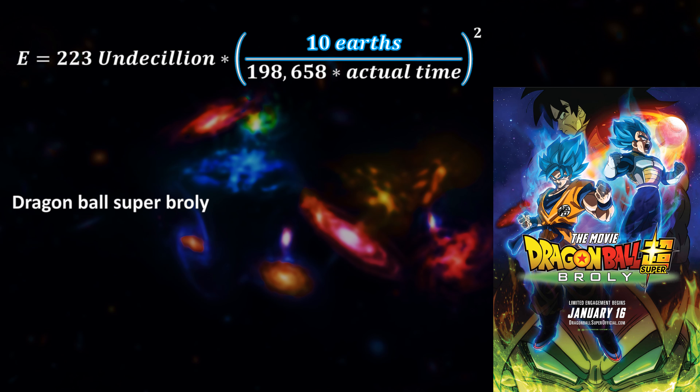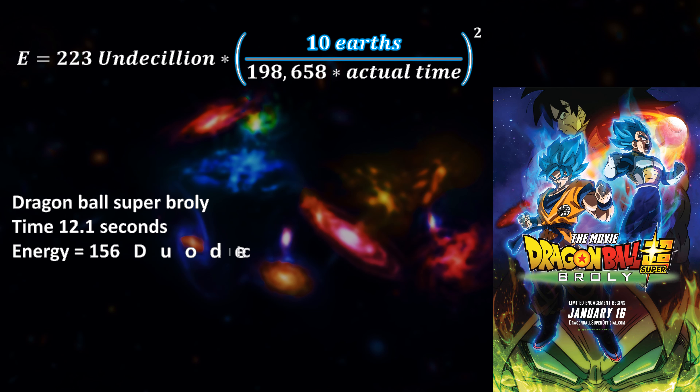In Dragon Ball Super Broly, the time frame it took from planet Vegeta getting hit by Frieza's attack to then explode was 12.1 seconds. This gives an energy of 156 duodecillion joules, or about 68% the energy needed to destroy our Sun.